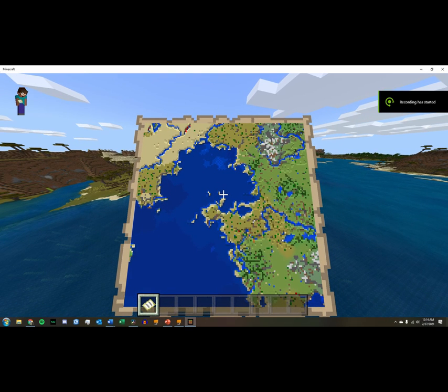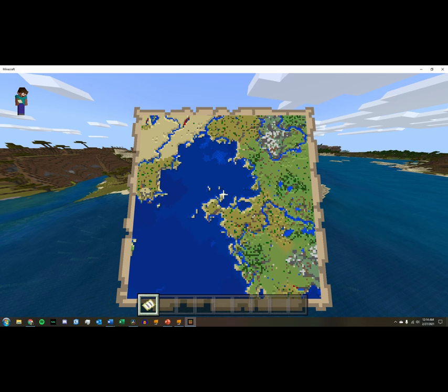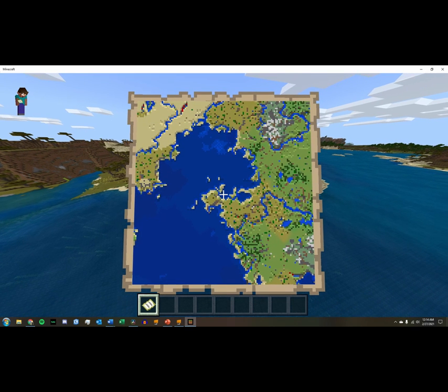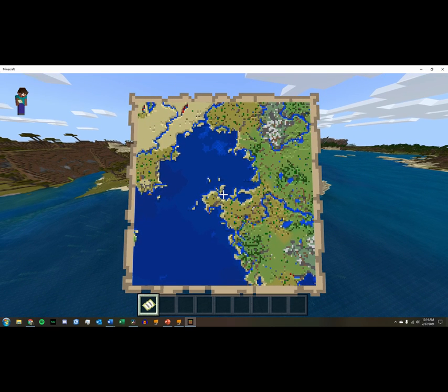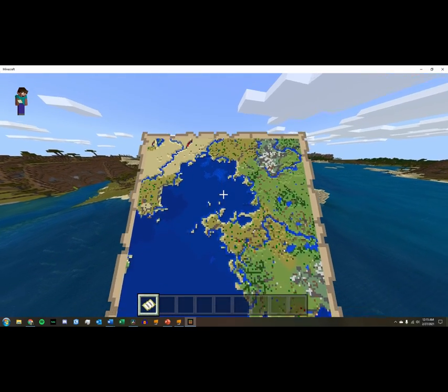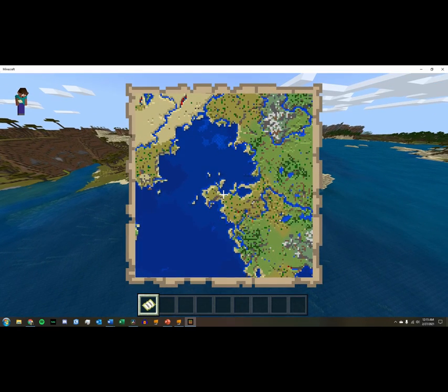Hello, this is Hunter Omerzo from Dickinson's Ark 250, Greek Religion and Sanctuaries, and this is my Aegean Bronze Age palace project, where we had to construct our own palace. One of the things we could do is build one in Minecraft, so I took that route, because I felt like Doc was kind of calling me out, challenging me, since I submitted a Minecraft project a couple of weeks ago.